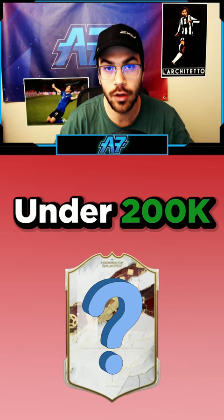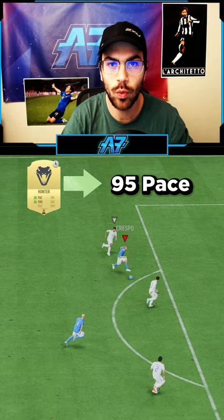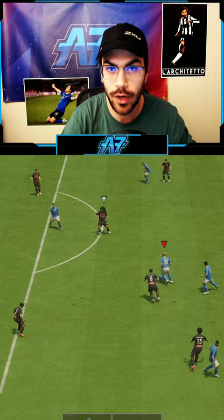The best World Cup icon under 200K. He has four-star skills, five-star weak foot, and 88 dribbling. The dribbling does feel very smooth in-game, and the skill moves come off very well. With a Hunter chem style, he has 95 pace. And look at those shooting stats — this guy has incredible shooting, some of the best shooting I've seen all year.